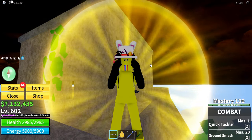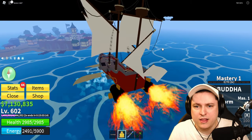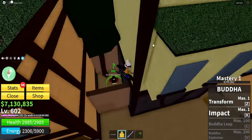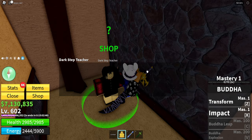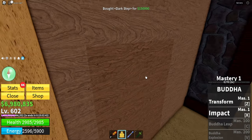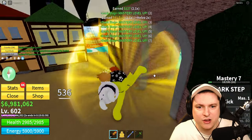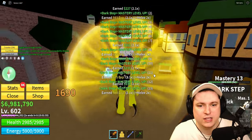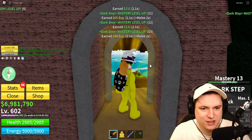We first have to make a little pit stop in this town where Buggy the Clown is. Here we have the Dark Step teacher, and this should teach us a brand new Dark Step for 150,000. Now we have the Dark Step, and this is going to work in combination with Buddha, which is absolutely awesome. We're going to have more abilities and do more damage — a very very good combination.